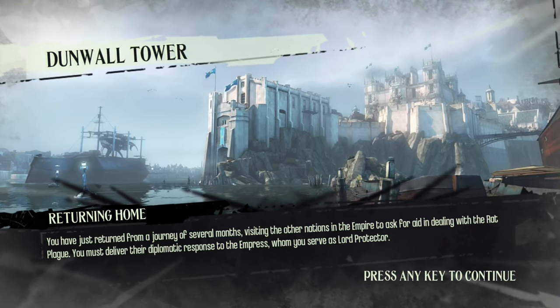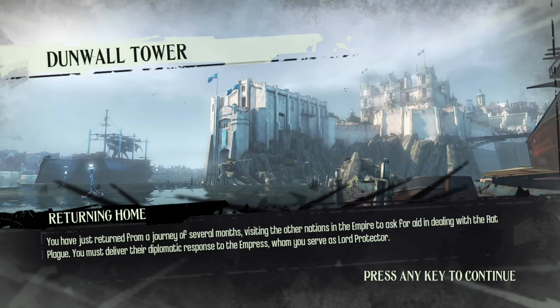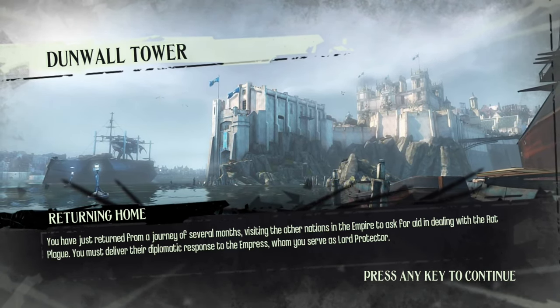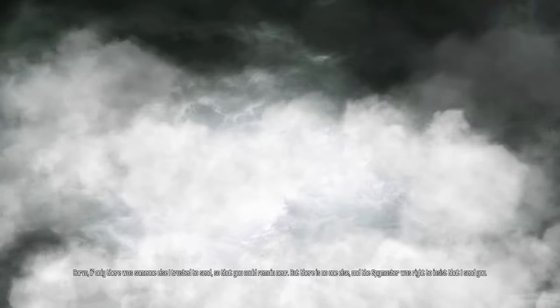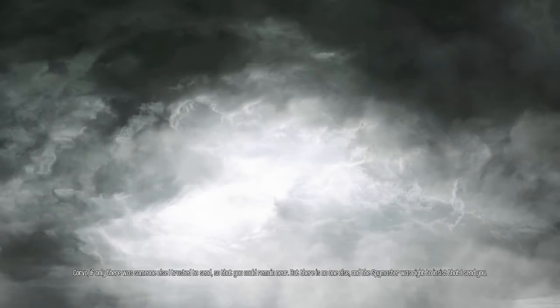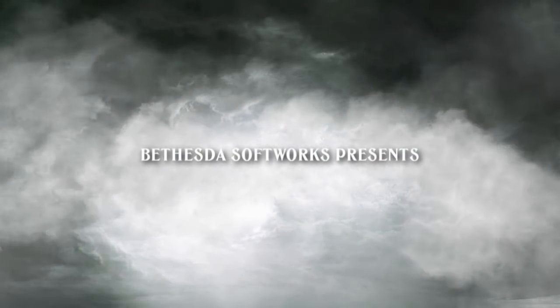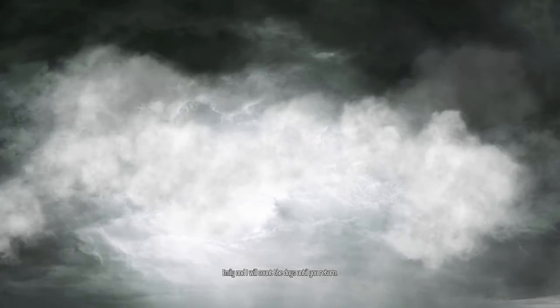The game opens with a letter from the Empress: Corvo has just returned from a journey of several months visiting other nations in the empire to ask for aid dealing with the rat plague, and must deliver the diplomatic response to the Empress whom he serves as Lord Protector. She writes: "Corvo, if only there was someone else I trusted to send so that you could remain near... but there is no one else, and the spymaster was right to insist that I send you. The plague has taken so many and we must find a cure. When you are near, my heart is at peace. Emily and I will count the days until you return. Hurry home and bring good news."